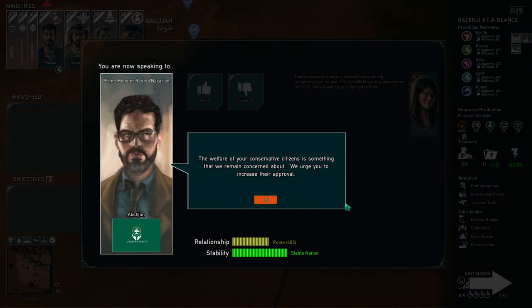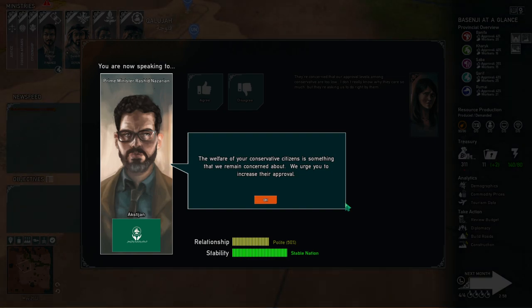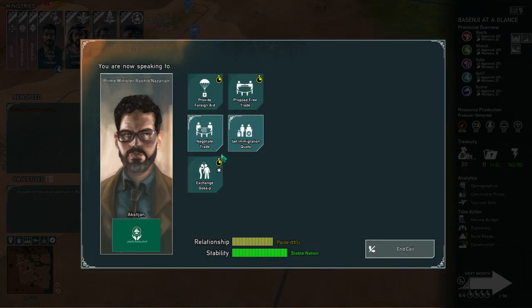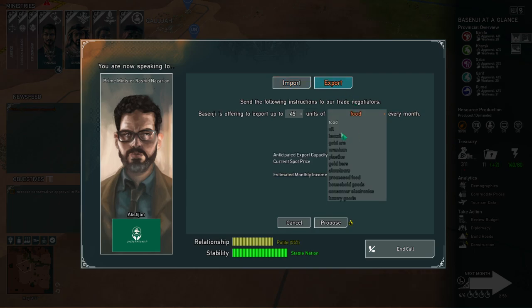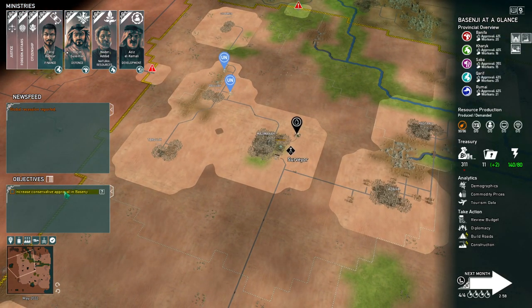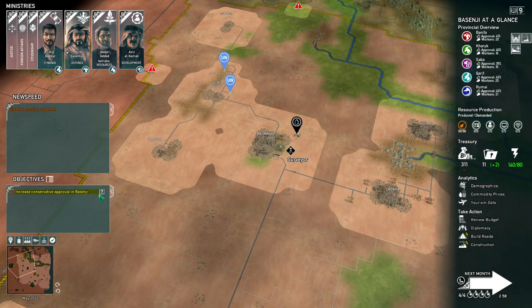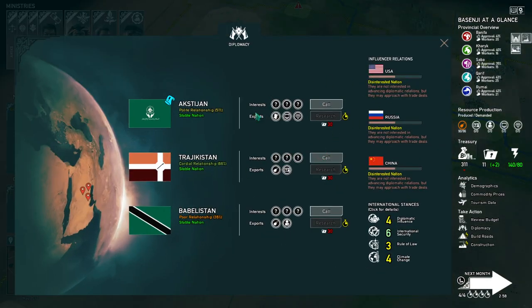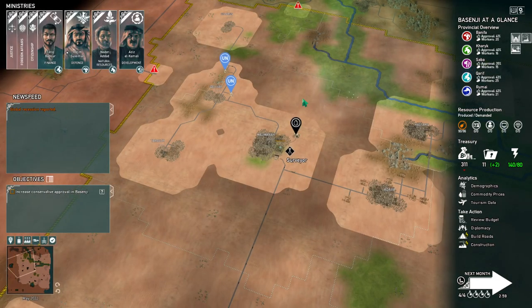Old Akdajan's Prime Minister says the welfare of conservative citizens is something they remain concerned about — urge me to increase their approval. Tragicstan likes us. Do you want some oil? It says $1 — that's worthless. We have a global recession being reported; that's a problem. We need to make the conservatives happy — we're at 37, it wants to be at 52.